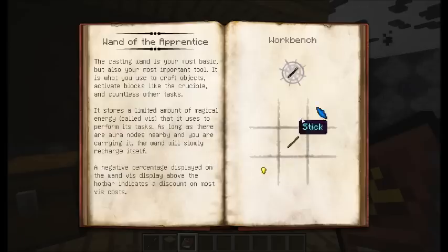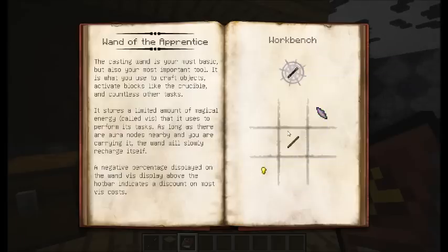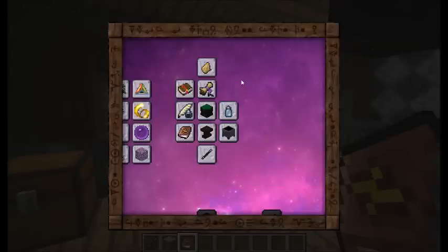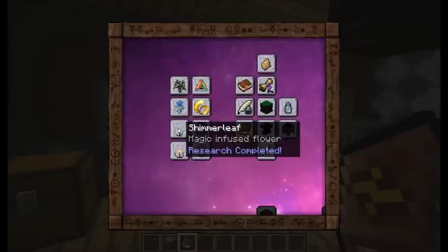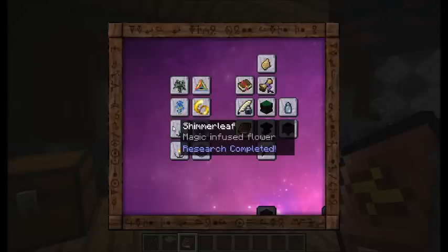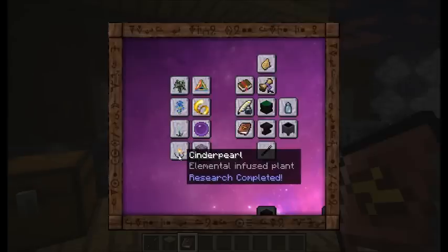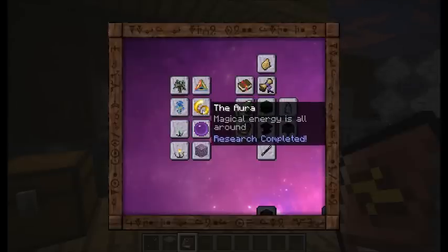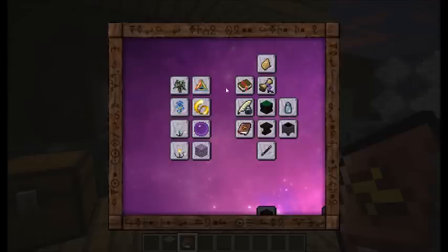Looking at the Thaumonomicon, it tells you exactly how to create this wand. It also lets you know information about greatwood trees, silverwood, and shimmerleaf — which is a type of flower you can find growing usually near silverwood trees. They will drop quicksilver, which you can also get by smelting cinnabar ore. And there's also cinderpearls, which are usually found in the desert, and you can harvest them and get blaze powder from them. It'll also give you information on aspects of magic, the aura, flux, and the infused ores.